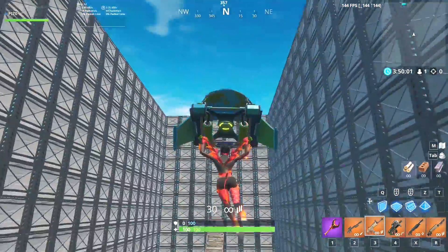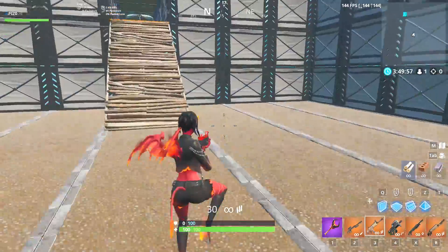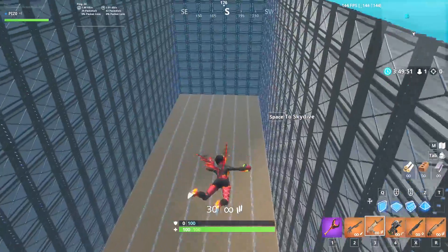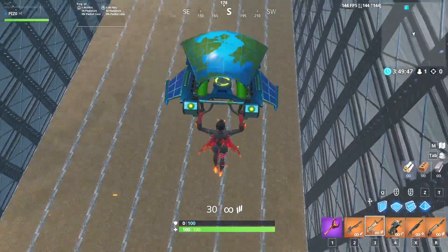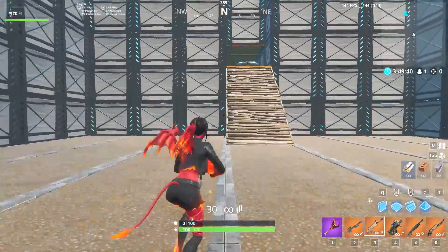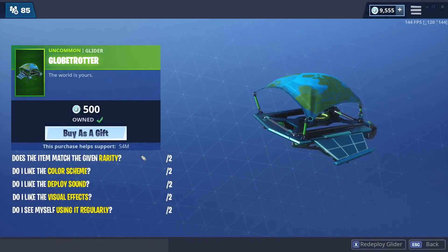The glider is very simple but I kind of like the blue metallic vibe to it. The globe on top is very cool — a lot better than I thought it was going to be now that I actually saw it in game. The wings, I don't know, I guess depending on your FOV it just changes to purple in certain scenarios. Not a bad glider actually — uncommon as well, very affordable.